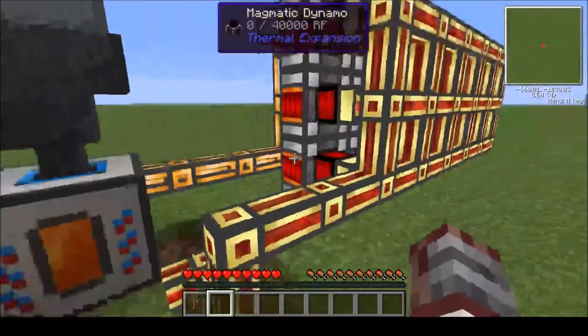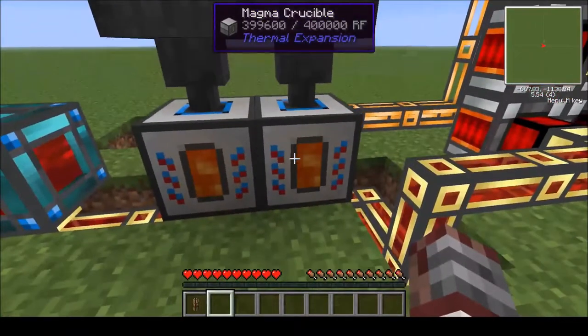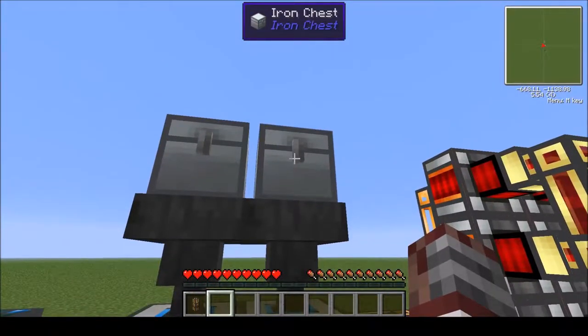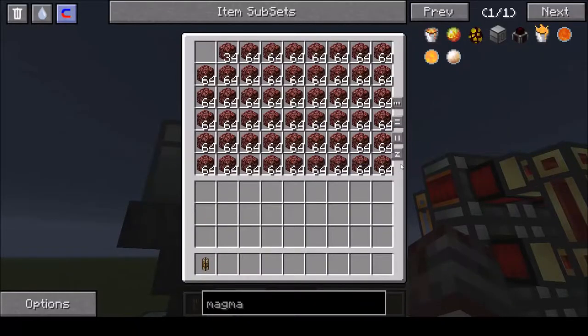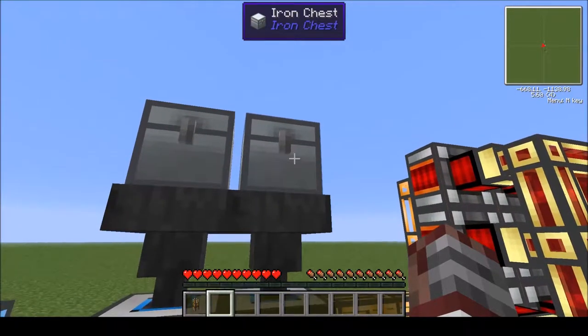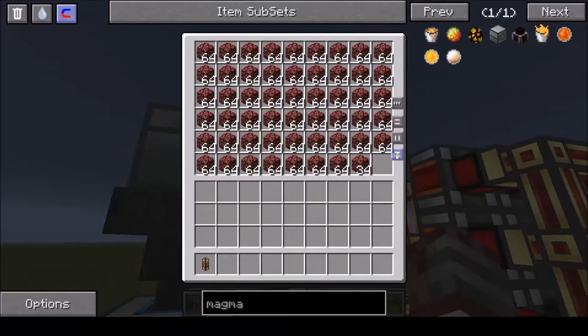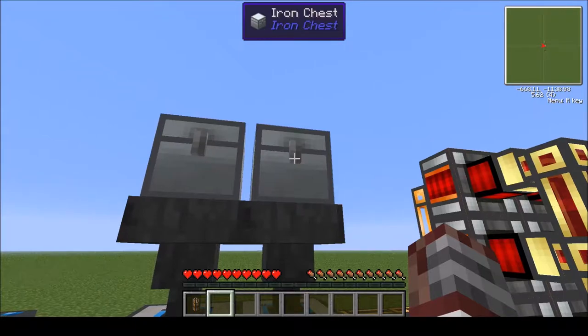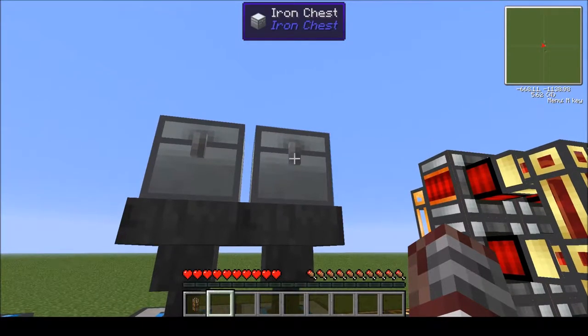You don't need any other mod to make this all work. And then magma crucibles, some hoppers, and a chest. I'm using the iron chest — it's from a different mod so you can just use a normal chest, but these are really big so that's why I have them. If you're using the Techit pack there are even bigger chests, but this is just the one I use because it's cheap — it's made out of iron.